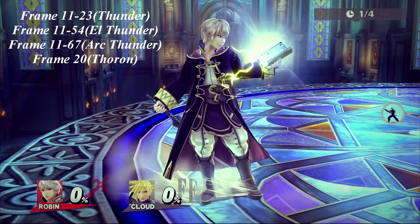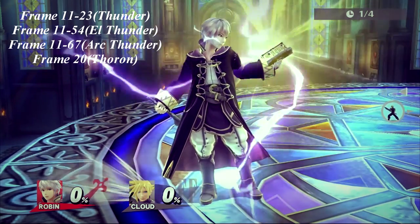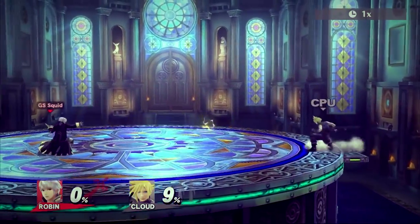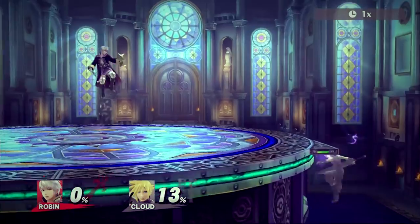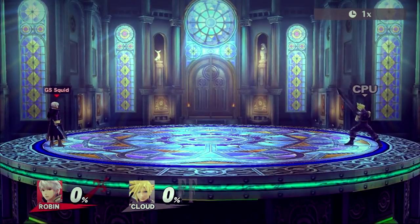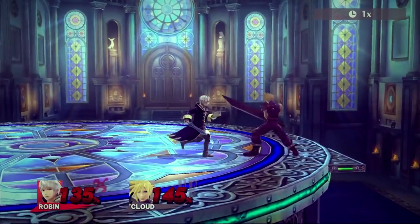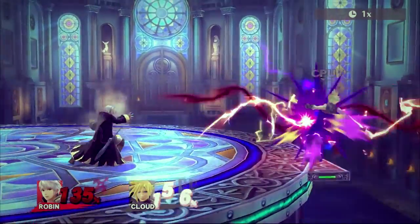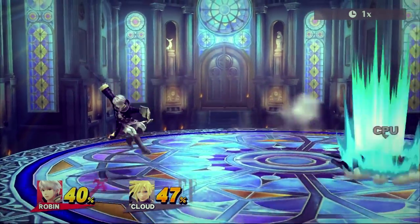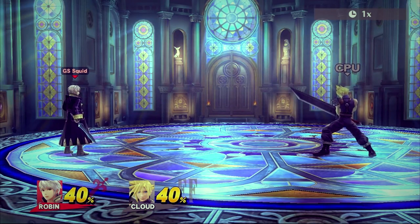Every thunder spell is fantastic for zoning and pressuring the opponent, and each spell will be more useful in different matchups and circumstances. Thunder is very quick and doesn't need charging — it makes opponents keep their distance. Even though its damage output is not that high, it adds up greatly over time. L Thunder takes roughly 20 frames to charge and is even better for zoning due to its range. It can kill about 125 to 140% on stage near the ledge. It can catch tech chases that you can't catch by running due to Robin's poor run speed, but unfortunately clanks with other projectiles very easily.